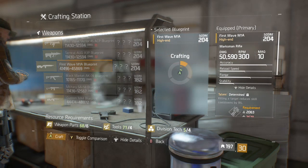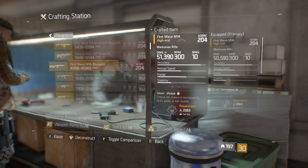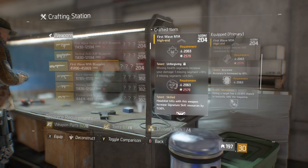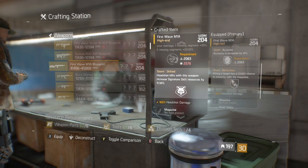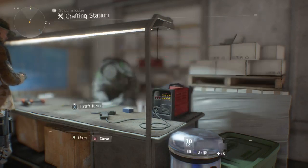Coming up to the last roll, hopefully we can get exactly what we want — very doubtful though. Let's see and we are going to get low damage output, vicious — that's in the top and it wasn't what we wanted anyway. So we haven't got one there, but we will come out and take a look.